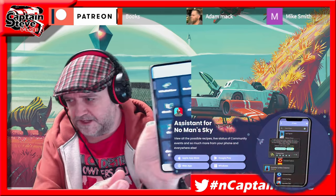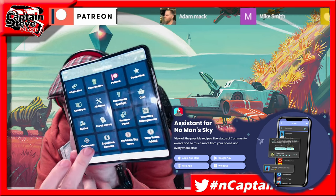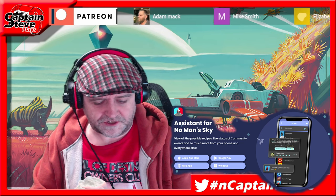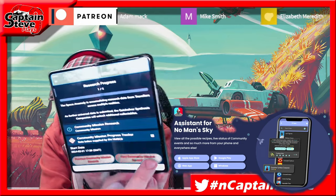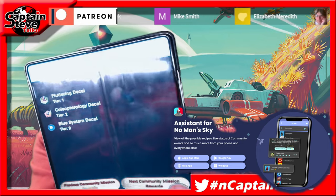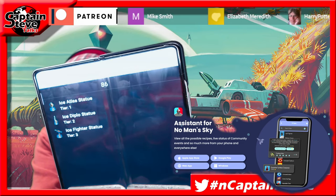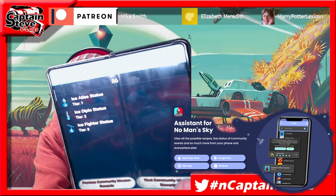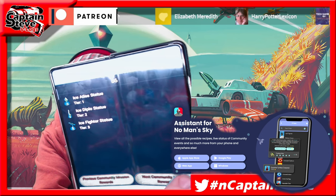You can get it for free off of the App Store. If you go into there and then you want the Community Missions one, and if you hit Next under Community Rewards, you can see there should be free decals coming in. Hit Next, then another three ice statues, which would be perfect for the winter season — considering that February takes us to March, and March is spring, ice statues don't really have much bearing then.